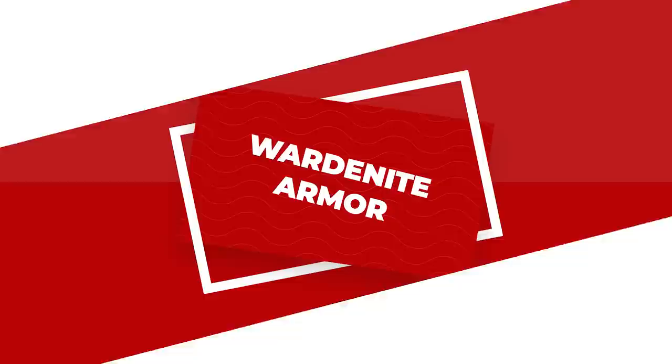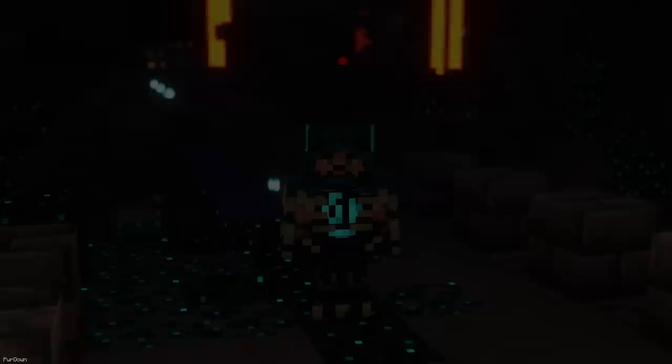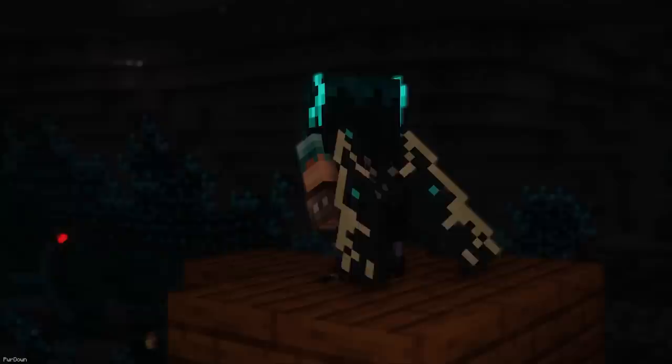Wardenite Armor is a new set of armor which will make you look a lot like the newly added Warden. There's two versions of this pack, one which can replace Netherite, and another which allows you to rename items instead, keeping vanilla Netherite intact. You can pair Wardenite Armor with the next pack, which makes the Elytra have a Warden theme as well, so you might want to pair both of these packs together, although this one replaces the vanilla textures with there being no renaming option.